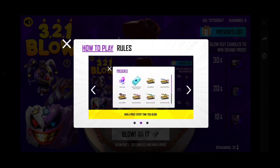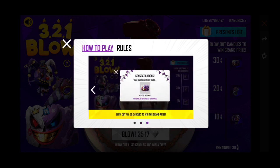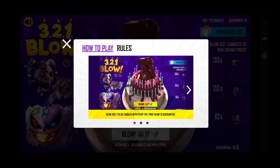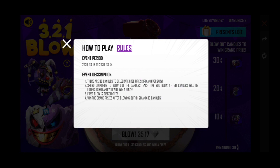Every time you blow, you will win a price. You will get the grand prize after 30 blows. The event rules show it runs from 18th August until 24th August. At every 30th blow you get the grand prize, and each try you will be receiving a win prize.